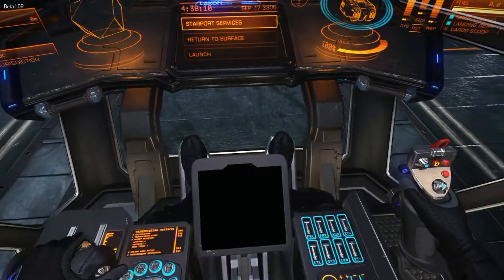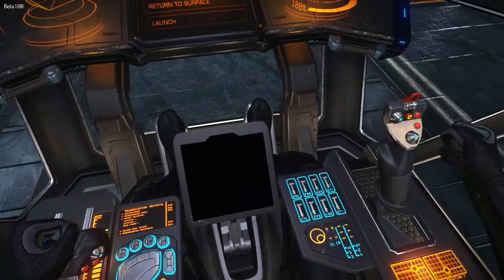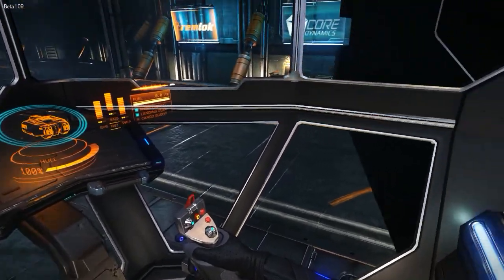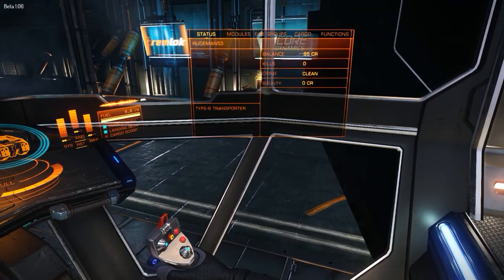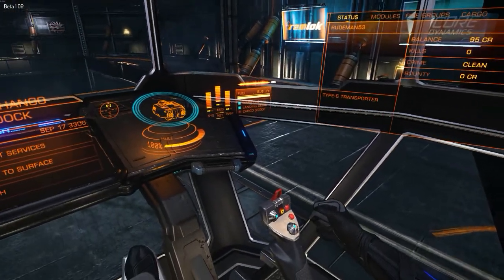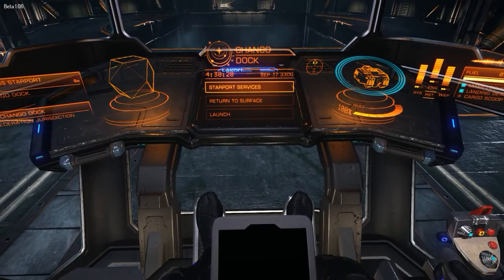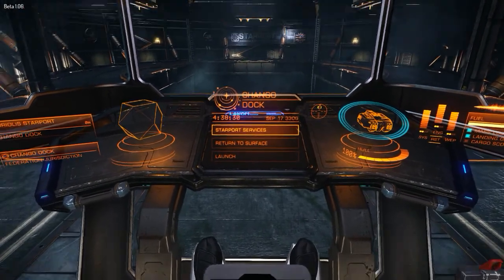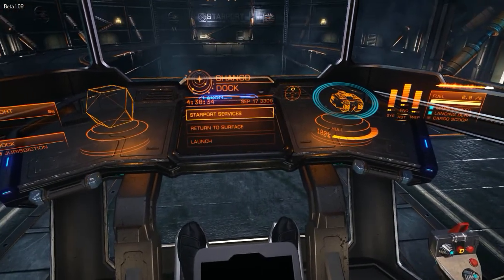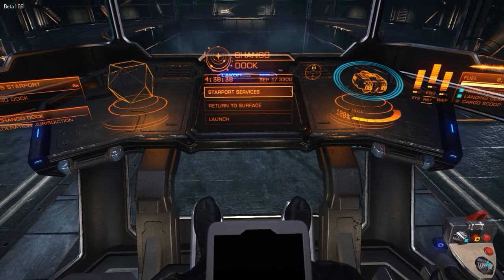Now this ship is registered as a freighter. What do they call this? They call this the LACON Type 6. It's a freighter and it has a cargo capacity of 100. And the difference in this freighter is the ability to jump.